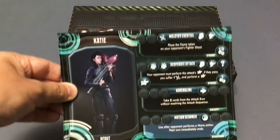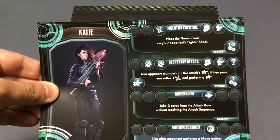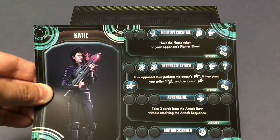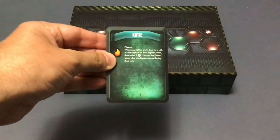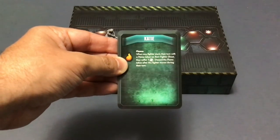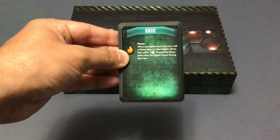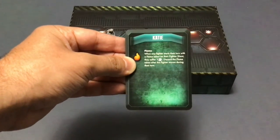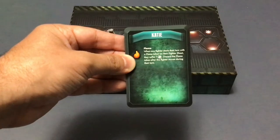Katie, on her Scout side, has the Molotov Cocktail ability: discard a punch and kick symbol to place the flame token on your opponent's fighter sheet. When the other player starts their turn with that flame token on their sheet, they suffer one Heavy Wound, and the token is discarded after the fighter moves during their turn. Note they have to move — you're not only hitting them for a Heavy Wound but possibly forcing them out of a good position. They either move or they stay on fire.